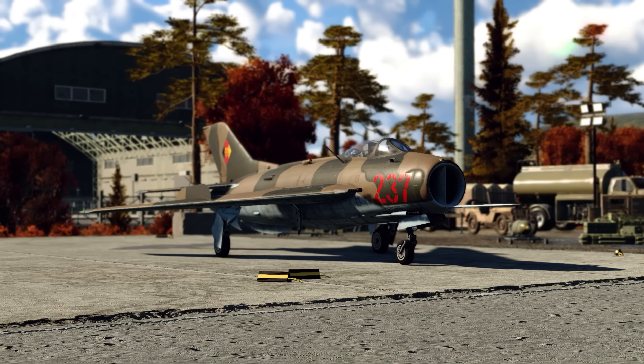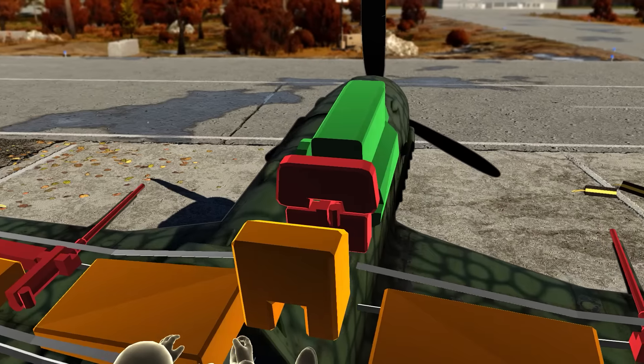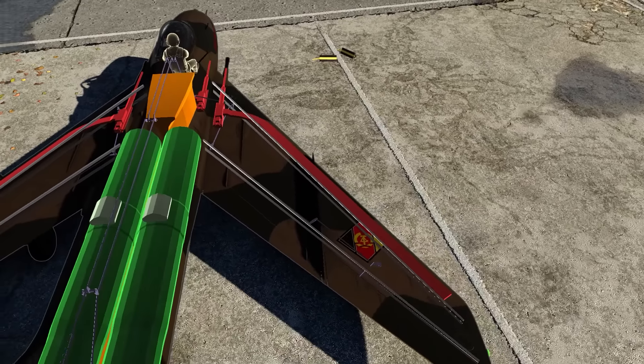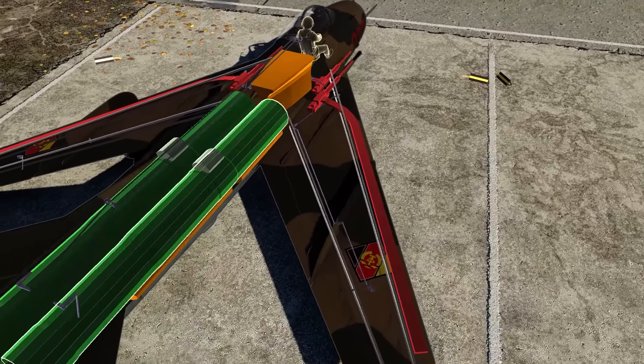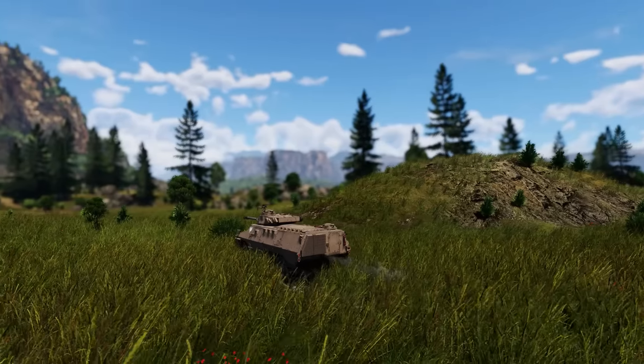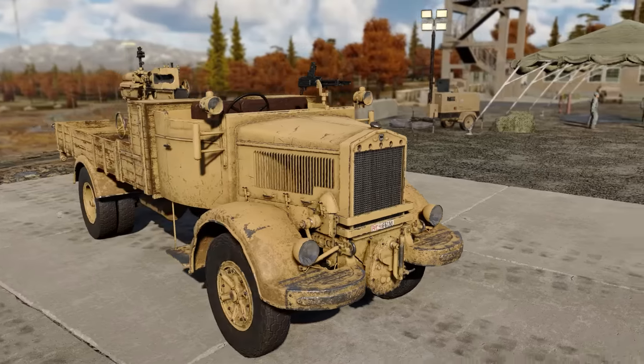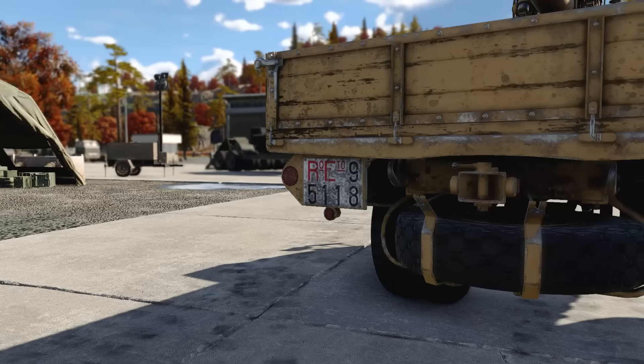Some planes have some pretty interesting ammunition belts. The G55 has this humongous box, and the MiG-19 has the longest magazine I've ever seen. I'm not sure how road-legal some of the vehicles in War Thunder are, but at least a few of them, like the Lancia and CM52, have license plates.